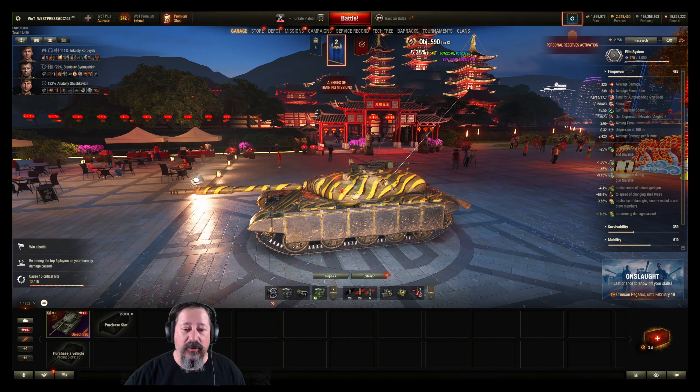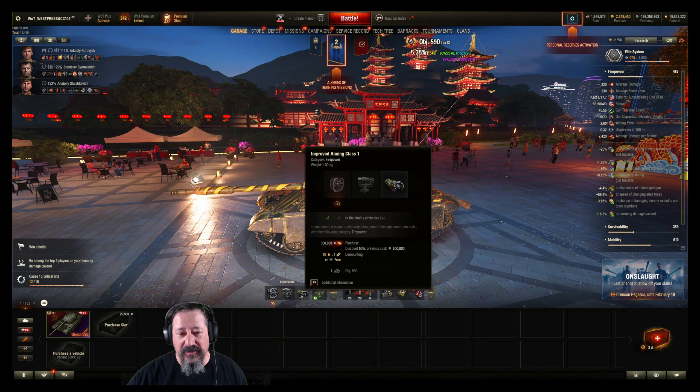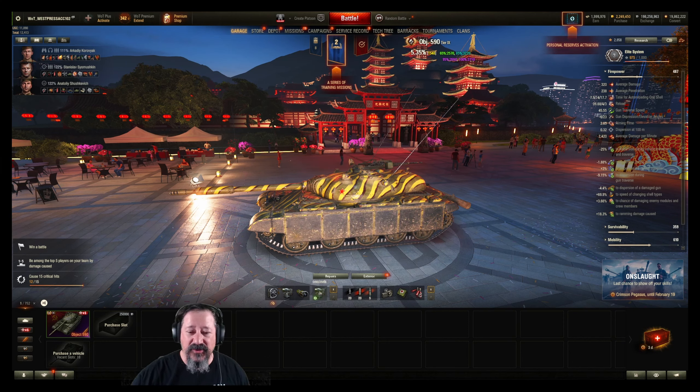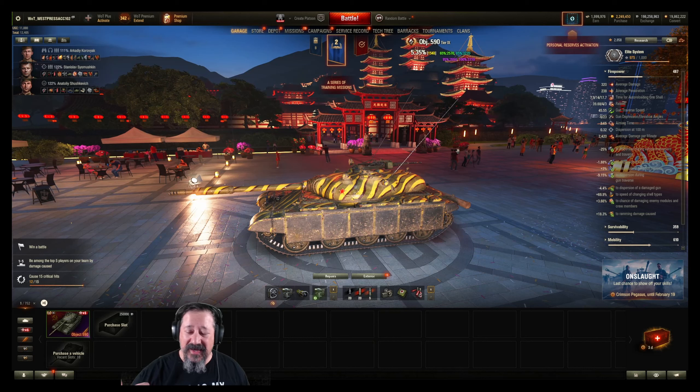In the first loadout, I've got vents, vert stab, and improved aiming class, just to shrink that aim circle size down. I'm also running the directive, the grease stabilizer, for the vertical stabilizer, which is going to help with dispersion even more. This gains us a net negative 25% on that 0.38 dispersion, which helps.